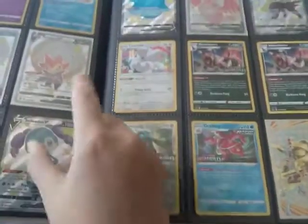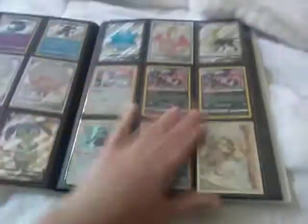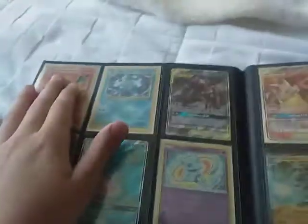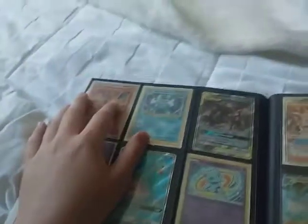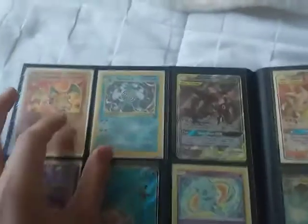Then we've got a Bronzong and an Audino. I think I'm missing just one — I'm not sure what it is. Then we've got a BREAK card; I put it in my binder so I'd have one more slot. I hate BREAKs. Right here we've got our Charizard — if you guys were saying I did a giveaway, I didn't, because we didn't hit 10 subscribers unfortunately.